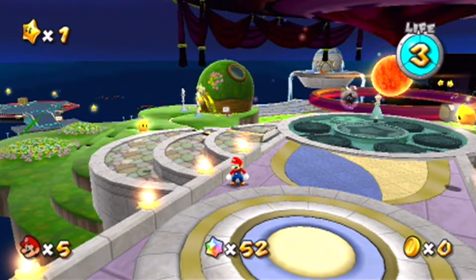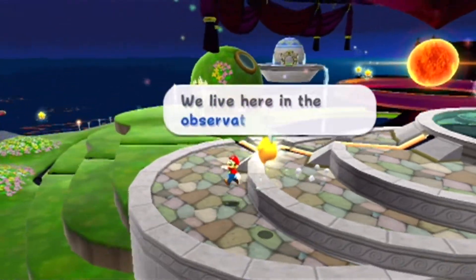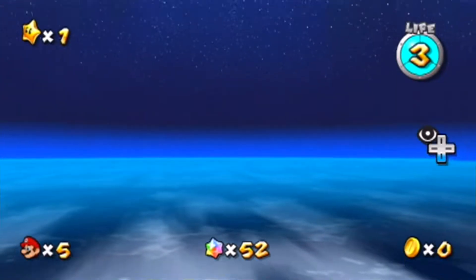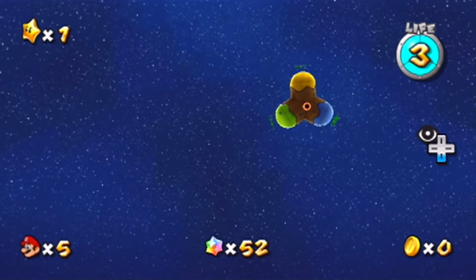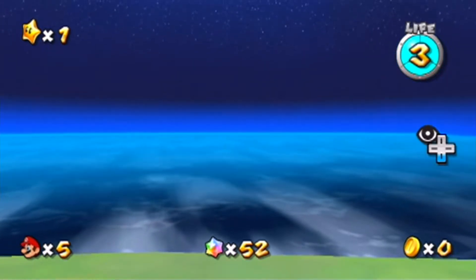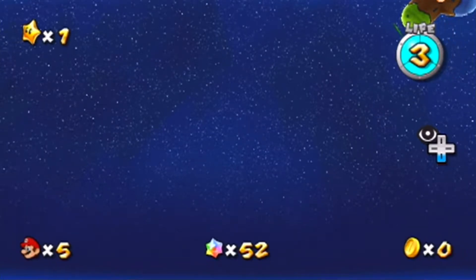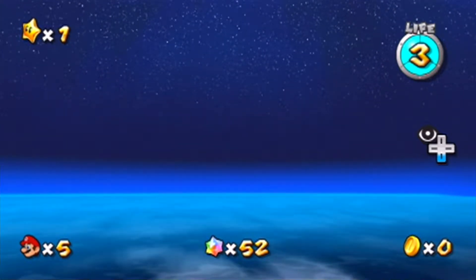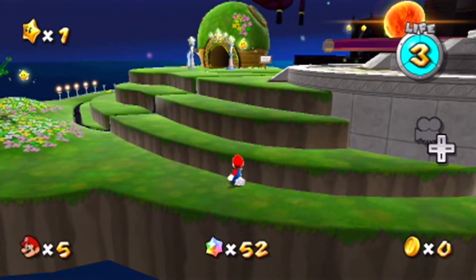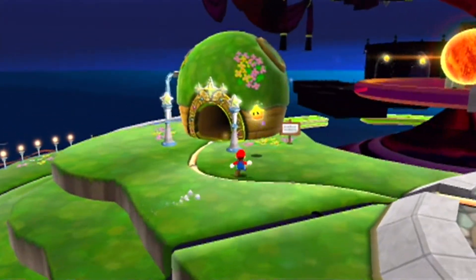Hello everybody and welcome back to Let's Play Super Mario Galaxy. In the last episode we started the game, and in this episode we're going to be going to the Terrace and seeing what galaxy we've unlocked. I want to point out that despite this being space, they get rid of the existential dread by 'earthifying' space — it almost always has a horizon and the space is blue instead of black. It's the tiny details that make it more comfortable.